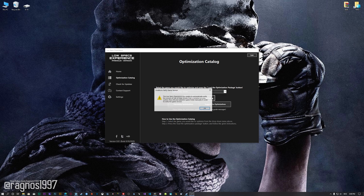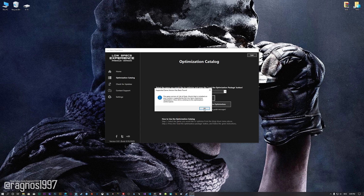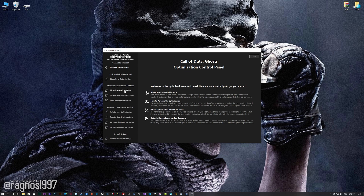Now, if the Low Specs Experience does not automatically detect the game version, simply select the game installation directory, press OK and the optimization control panel will load. When the optimization control panel loads, simply select the method of optimization and resolution you would like to render your game at. This is something you will need to experiment on your own in order to see what works for your system the best.